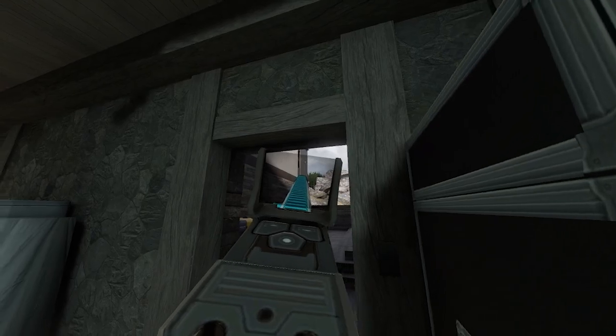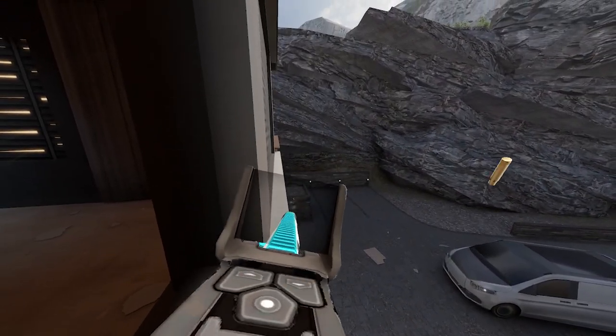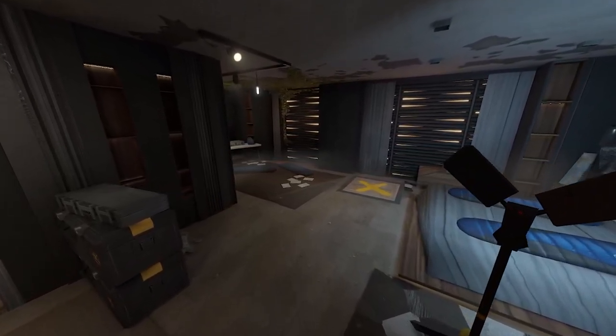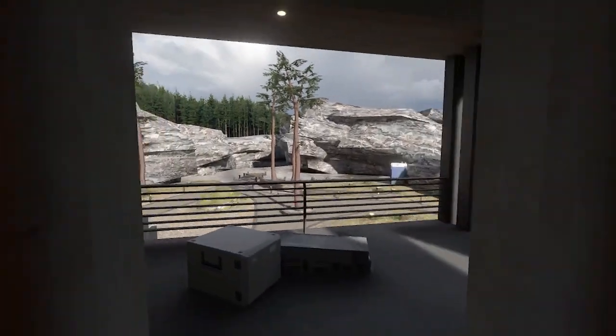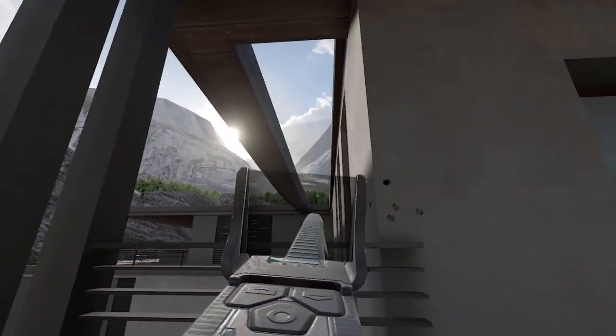Some common runouts on this floor are breaking the storage door to get anyone grappled on laundry window, and this window on top floor to get anyone droning or on top of this thingy. For top floor, pre-nades are too dangerous to throw consistently, and there's no good place to do a runout from and come back to site safely. However, if you are certain there's no one in lobby, a really good runout to use is running out lobby balcony and looking towards the B balcony. You can also look towards the roof.